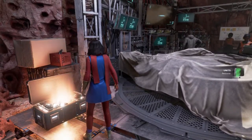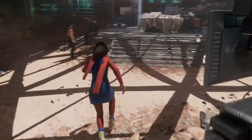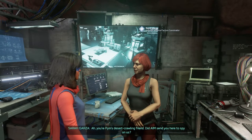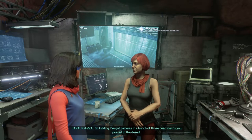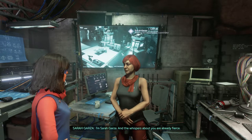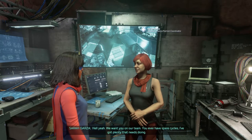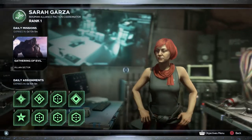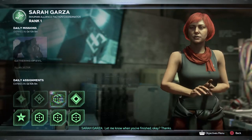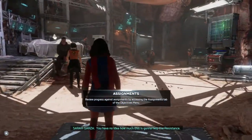Oh look, another box — you never know, maybe I'll get a legendary right now. The answer is no. There's a box right there too but I can't even search it — this dude's chilling on it. I'm Sarah Garza and the whispers about you are already fierce — good whispers. We want you on our team. So gathering of evil — these are more faction things. I'll go ahead and accept them all. I don't think I'm going to do them right now though.